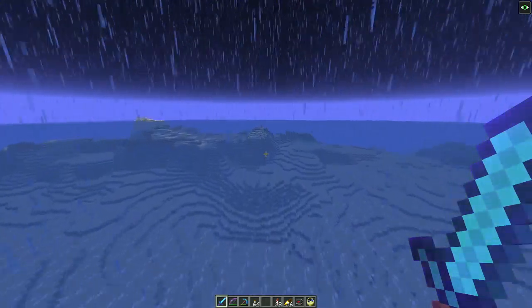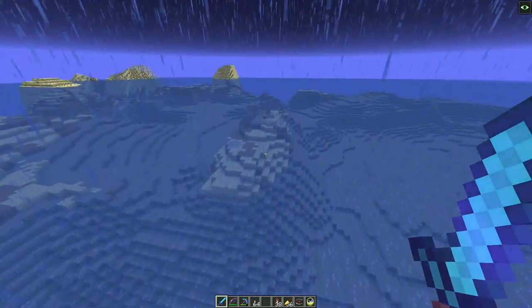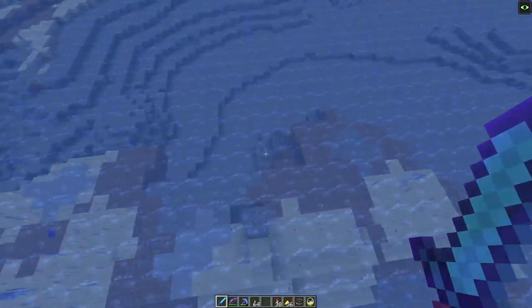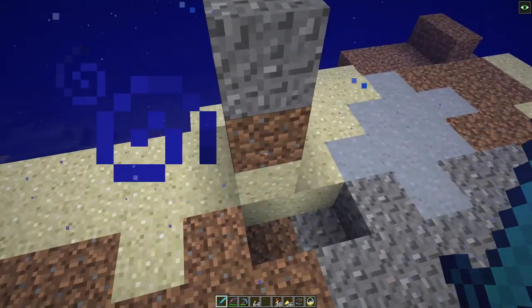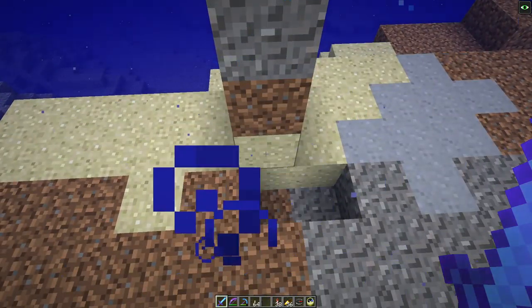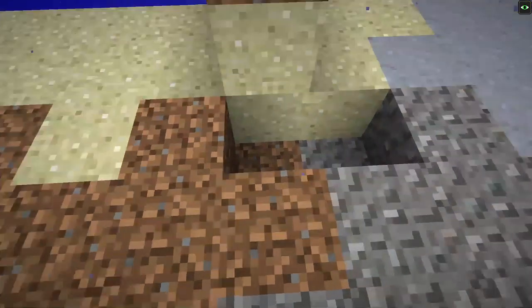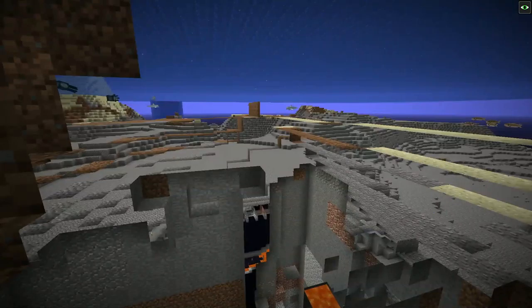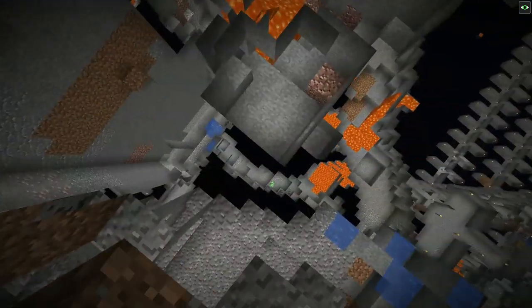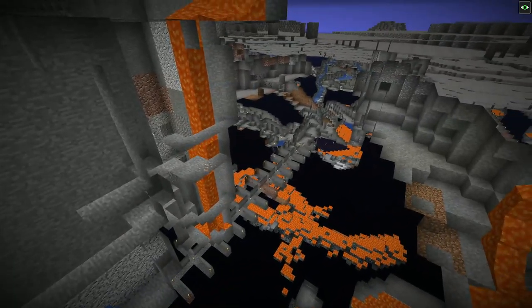I probably ask this every time I look at this with night vision, but what is going on here? Gravel on top of dirt on top of sand - is there something down here? No, there's stuff but nothing unusual. That's weird. Oh look, one of my mines.